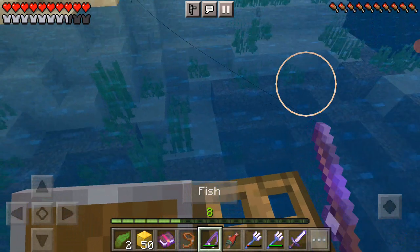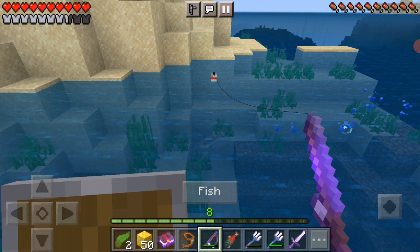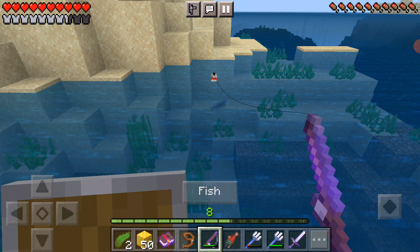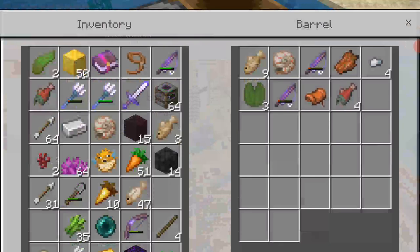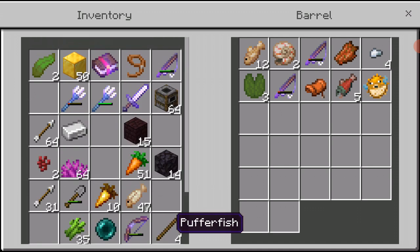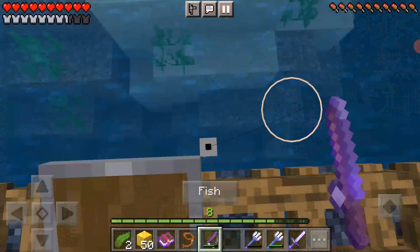This is actually where I have to stand to fish. Just cod for now. More cod. We have more cod — raw cod. Is there anything in here? No. Let's put the cod there and more salmon. And another Nautilus shell. That was so lucky.